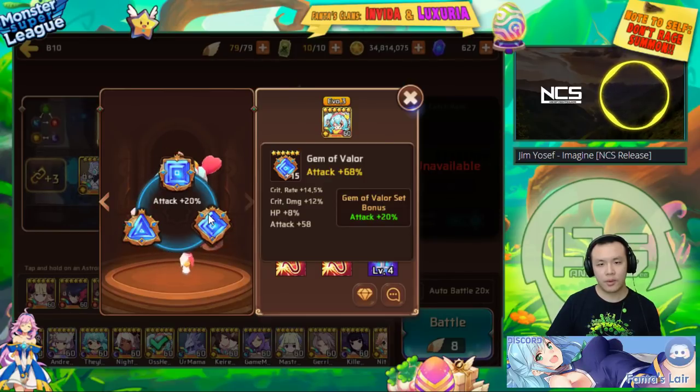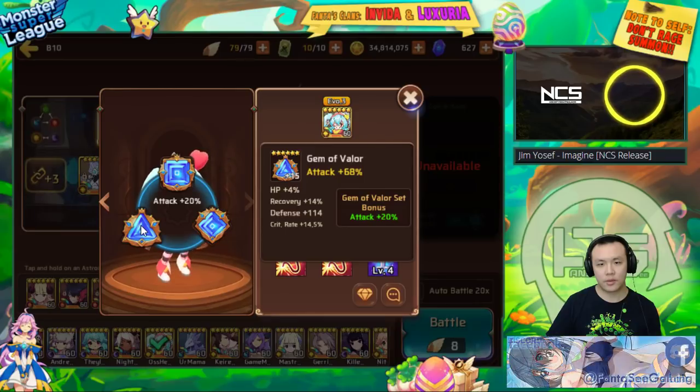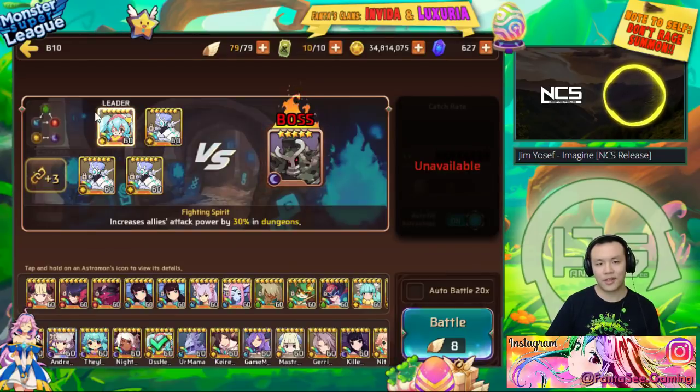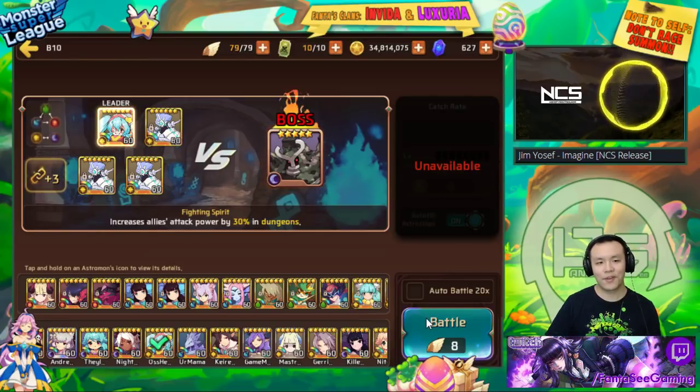He has her on a Valor set with Crit Rate and Double Attack — both runes are around 14% crit, so she's sitting at about 90% crit rate with very high attack. She also has an attack lead for dungeons, which makes her perfect as the leader for Golem's v10. I think she's a really nice replacement for people who don't want to use the Light Toad — we're going to try this out and hopefully it works out well.